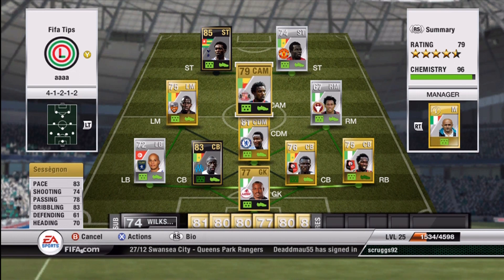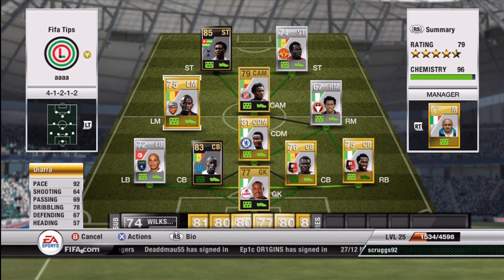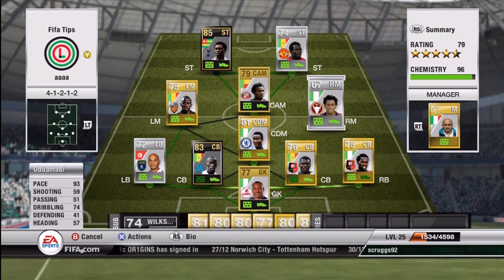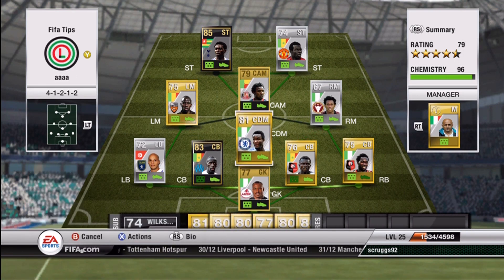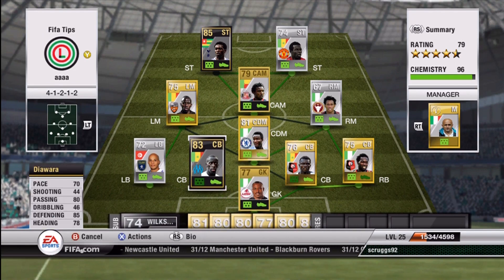Here we go — Sesagnon. He's 4-star skill moves. I think I got him for about 400 coins, so really cheap player. This team is not the most expensive team, but the players on this team are all pretty amazing. The silver right mid has 93 pace and he's 3-star skill moves. Everyone's 3-star skill moves except for Inform Adebayor and the CAM Sesagnon.